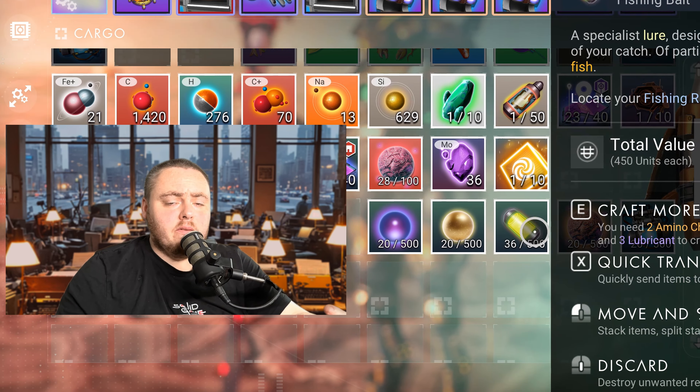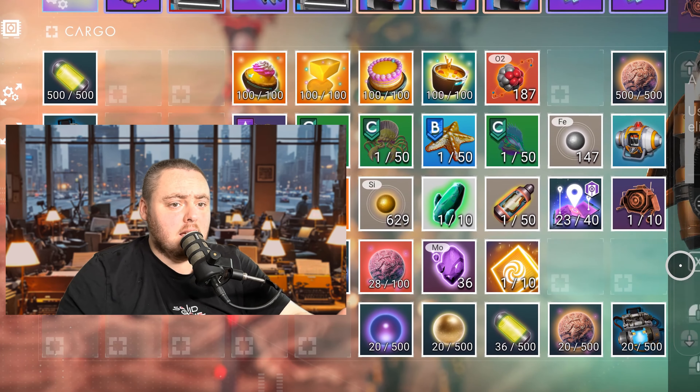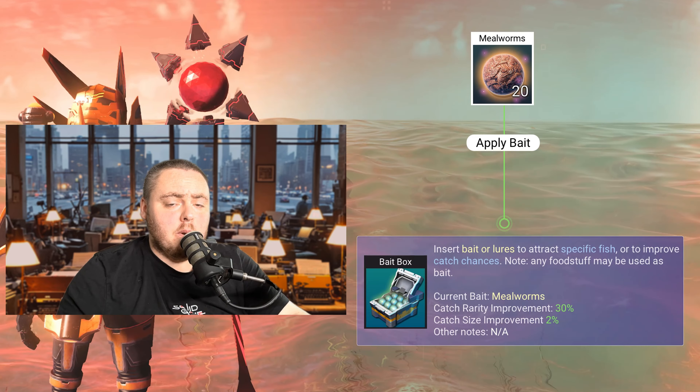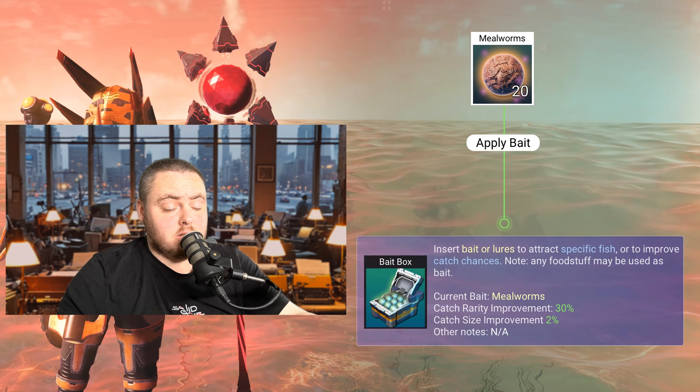Since the update we still have all of the standard lures you can make in your inventory, such as mealworms, mag pulse lures, dangling lures, and so on. Looking at mealworms, we have a catch rarity improvement of 30 percent, a catch size improvement of two percent, and under other notes it says N/A, meaning you can use it in any condition — stormy or normal weather — across the board.